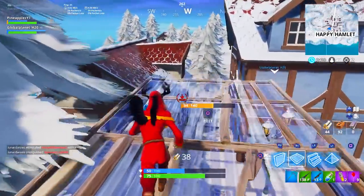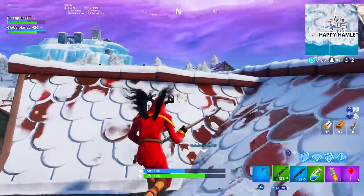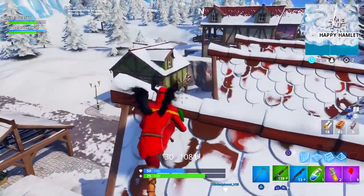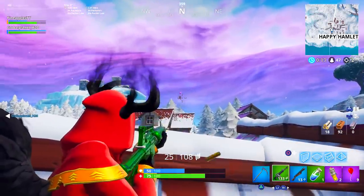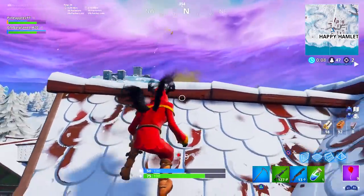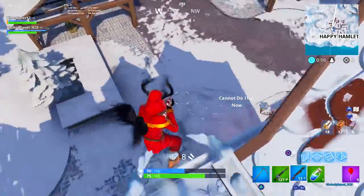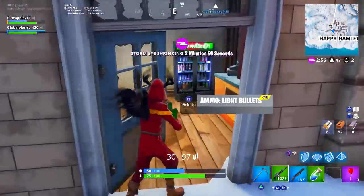It could be an item shop skin, but it could also be unlockable via challenges — this could be the January 1st reward, or even the encrypted skin that everyone has been talking about. There's also a chance it could be the Snowfall skin. All we know is Epic Games randomly posted on their Instagram story teasing it. I'm not sure, and ultimately time will tell — it's definitely intriguing that they chose to tease it this way.